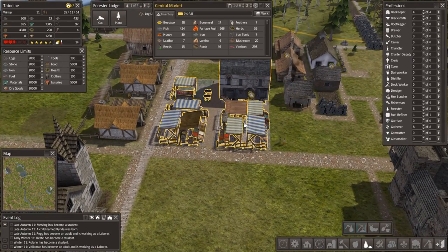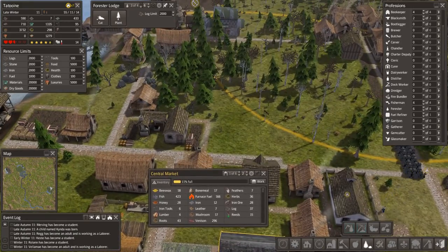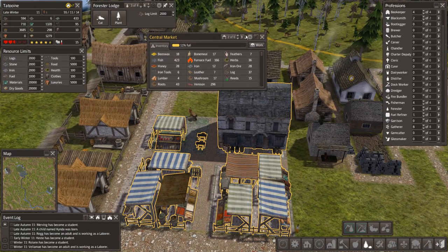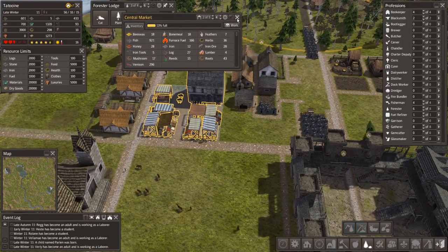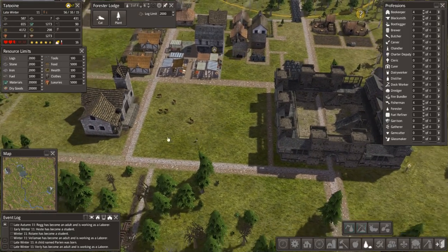So we've got the market going on. We've only got one vendor in each stall. I allocated two vendors, and the other one got up to five people — this one is up to six. I think we'll drop both down to four people, so there'll be two vendors in each, and that should hopefully speed up the distribution of stuff.